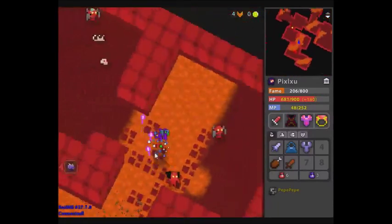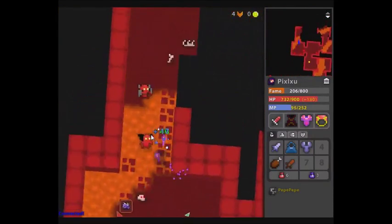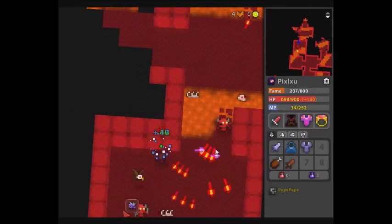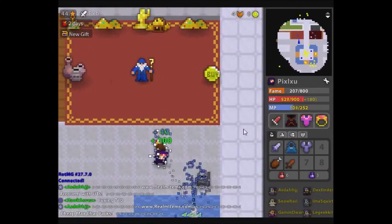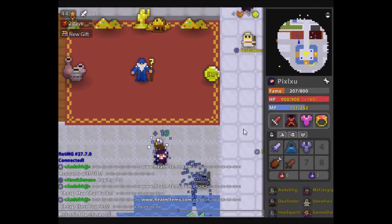The Ghostly Cloak is really nice to use if you don't have a lot of MP or prefer not to use the cloak all the time. Here I'm trying to rush an Abyss and I almost died — I got scared because of the Speedy and ran into a huge group, and I just nexused. Speed kills, especially in the Realm.